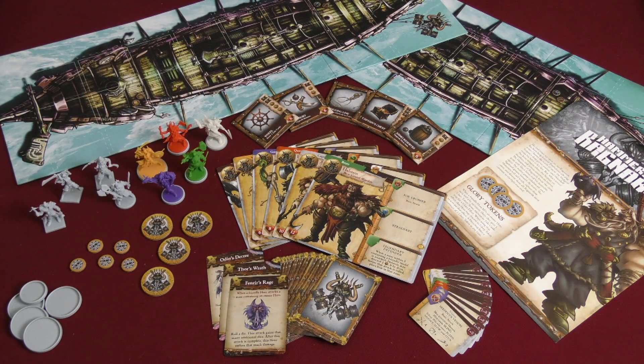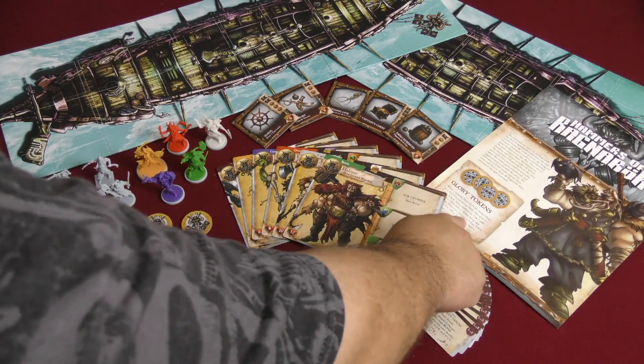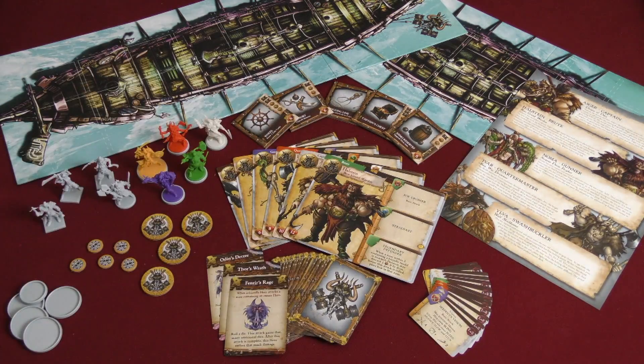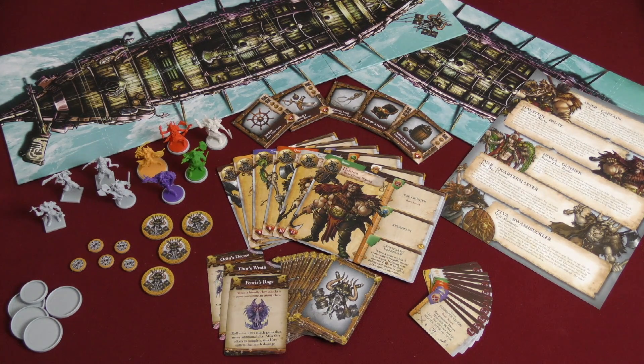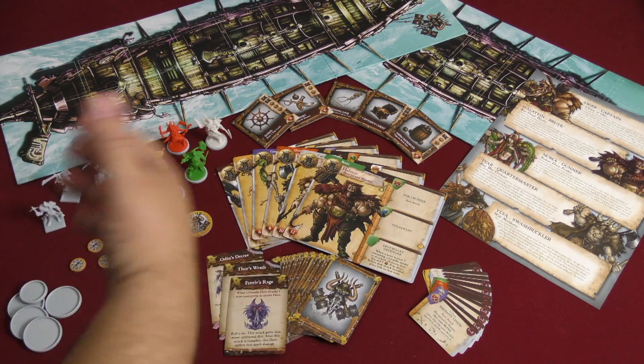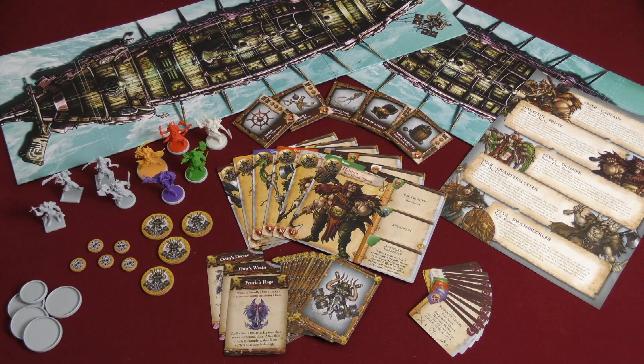Here is everything you are going to be getting in a copy of the Hammers of Ragnarok expansion for Rum and Bones Second Tide. First of all, you get a little sheet that explains one of the new changes it introduces to the game. On the back side, it has a little background for each of the different new characters. You also get cards for all of the new people in the expansion — the crew card is included, so you will have five new characters plus the crew card.